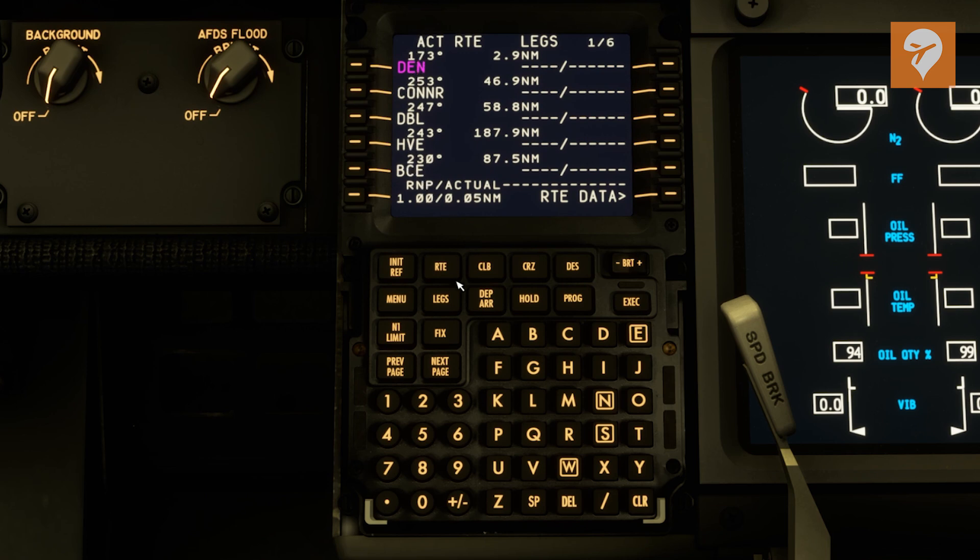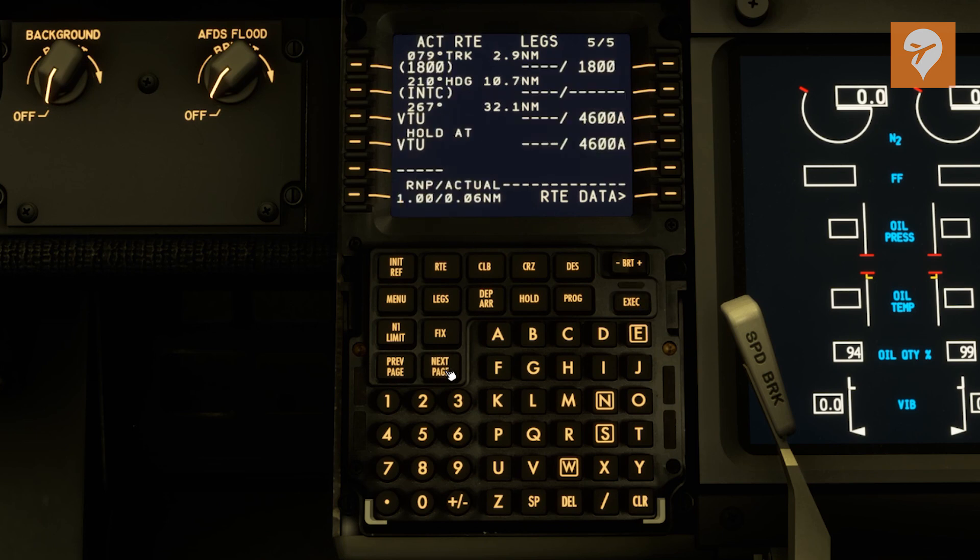The legs page is where the route will be. Now if you have any discontinuities like this one — this is one actually we don't want to clear, but I'm going to show you how to clear it anyway. You just click the waypoint below and pop it in there. The reason I don't want to clear that one is because we should have a transition before that, so it's not the cleanest way to the runway doing it that way. But just to show you, that's how it's done.